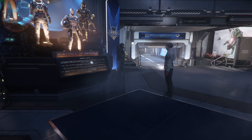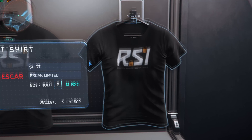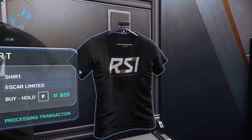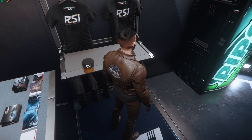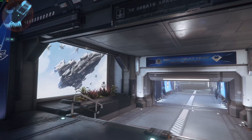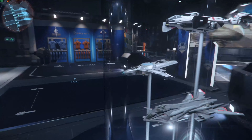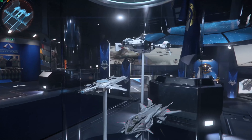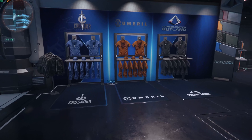This one gives you a webcam — the C920 webcam. I need an RSI one; I don't have one of these. That's all I need. Here we are. Which models are these? Retaliator, the F7C, and a Cutlass. Very cool.